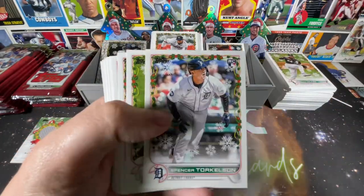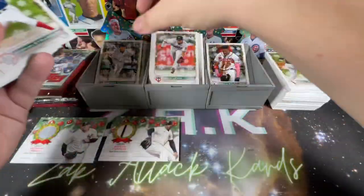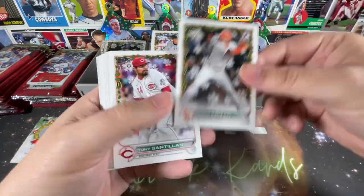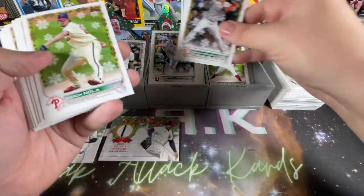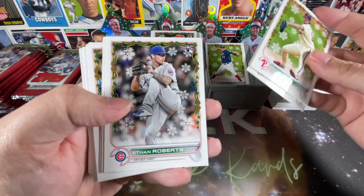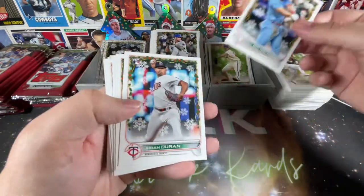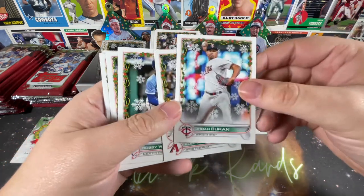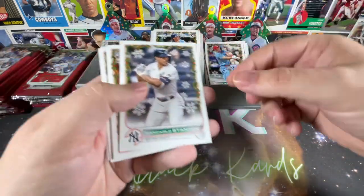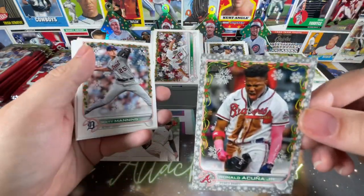Ronald Acuna, Spencer Torkelson — second time. Strasburg. Santillan, Duran, Aaron Nola, Jared Walsh, Max Muncy, Mike Trout, Ethan Roberts, Randy Arozarena. JP Sears, regular Paul Goldschmidt, Joe Dunand, Alec Thomas, and there's Bobby Witt Jr. No short print on him. Giancarlo Stanton, Jake Walsh, and Ronald Acuna Jr. metallic — that's a nice one.